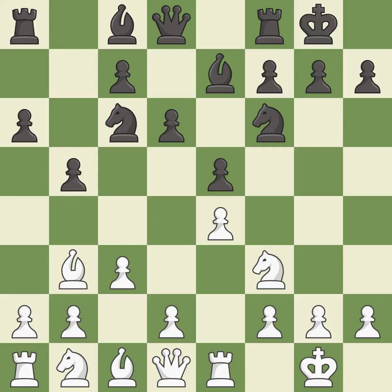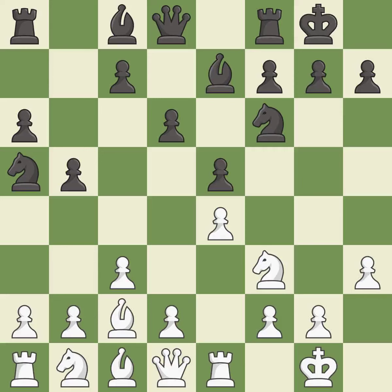Castling gets the king out of the center and activates the rook. h3 prevents black from developing the light-squared bishop to g4, which would pin the knight and make it hard for white to play d4. Na5 attacks the bishop and allows black to play the c5 pawn push. Bc2 retreats the bishop and supports the e4 pawn.